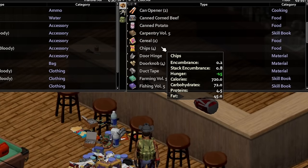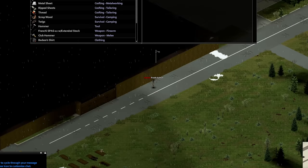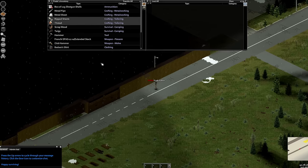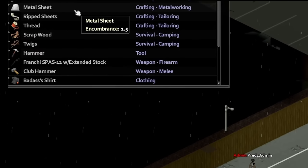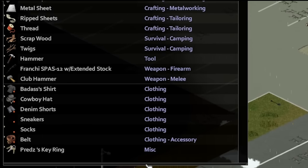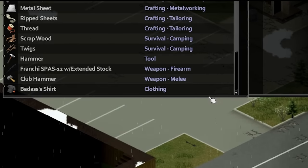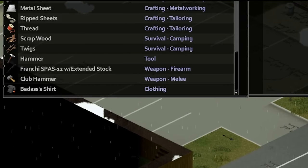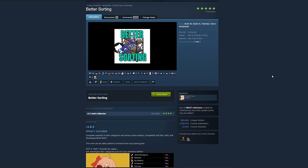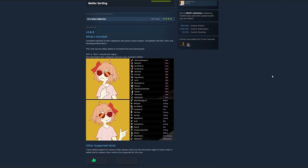All items are put into a broad category like weapons or crafting. Got that image in your head? Alright, well here's what it looks like with Better Sorting. As you can see, all crafting options are broken down into their respective skills. This gives items like ripped sheets the crafting tailoring category, while items like the metal pipe and sheet have the metalworking category. This extends to weapons as well — the regular hammer is given the tool category since it can be used as a tool, while the club hammer is assigned the weapon melee category since it can't be used to craft items without mods. At its core, it's a very simple mod that allows OCD freaks like me to sleep peacefully with our 55 crates all sorted by individual category.